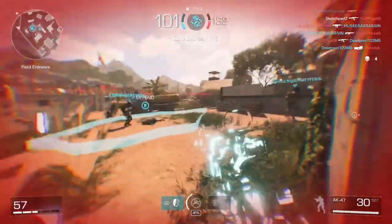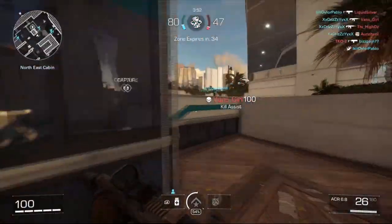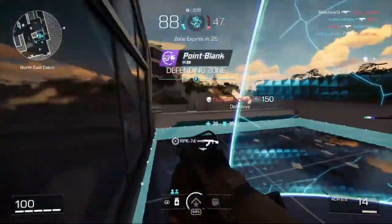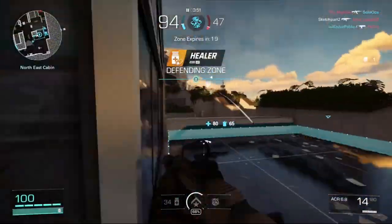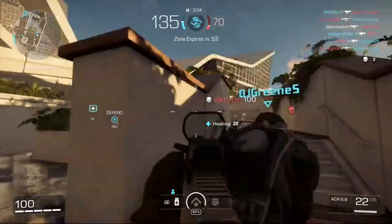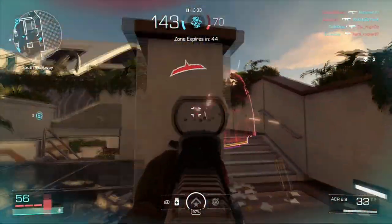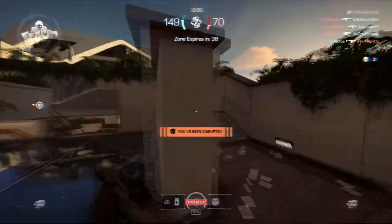Weapons all feel powerful and in the right situations absolutely dominate the match. ARs are the all-around reliable choice with SMGs leaning into speed and agility. Shotguns and snipers dump-truck damage at range or up close, and marksman rifles smack when your aim is on point. You get a fair amount of options, and playing with each weapon class unlocks more of that class. Mastery camos are in the game for those going for bronze, silver, or gold at levels 50, 75, and 100. Faction abilities work in defensive and offensive ways and in the right hands can put in serious work, however this will likely need balancing when certain teams stack the same factions since there's currently no limit.